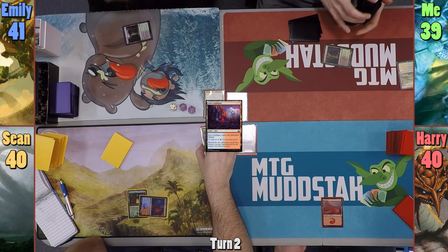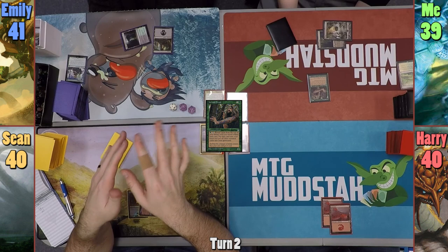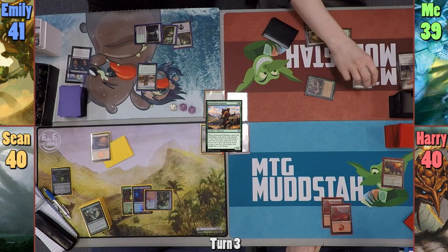Sean plays a tapped Izzet Guildgate and passes. Emily plays Oath of Nissa, looks at her top three, keeps a Swamp and plays it before passing. I play a Swamp and cast Hermit Druid. Harry plays a Mountain and passes. Sean plays a tapped Gruul Guildgate and passes. Emily plays a Swamp and casts Borderland Explorer. We all discard a card and grab a basic to hand.